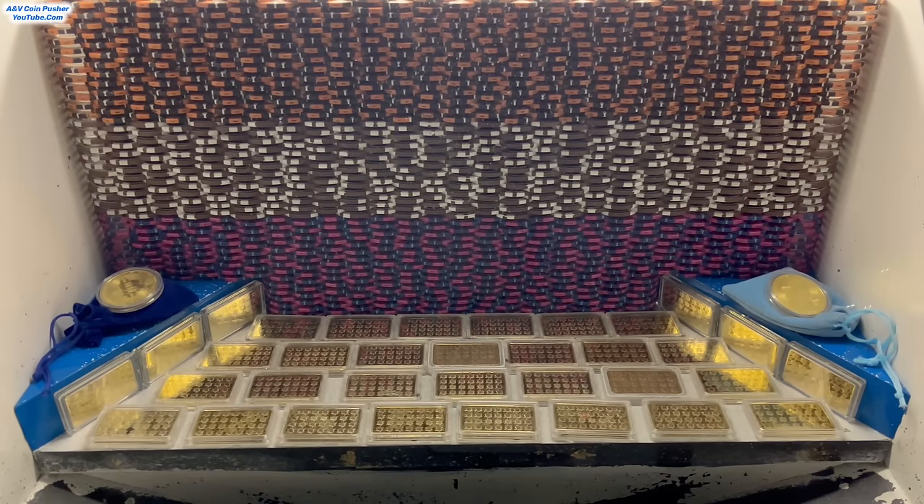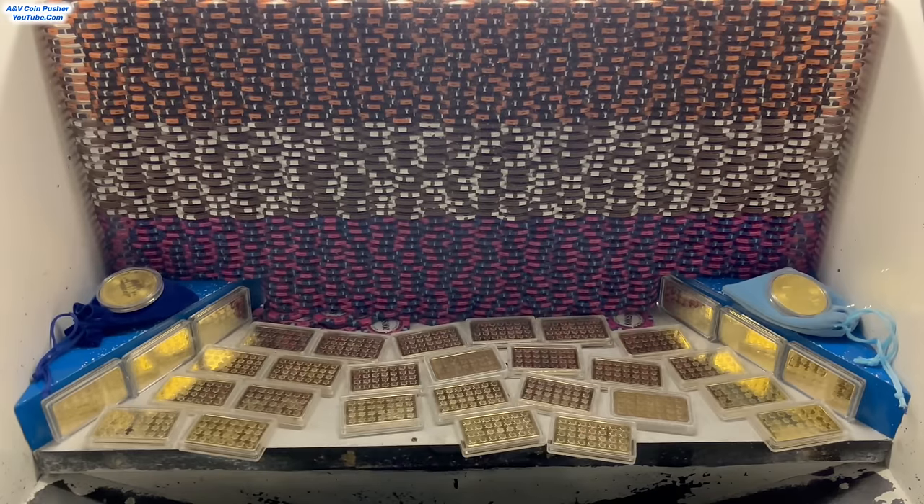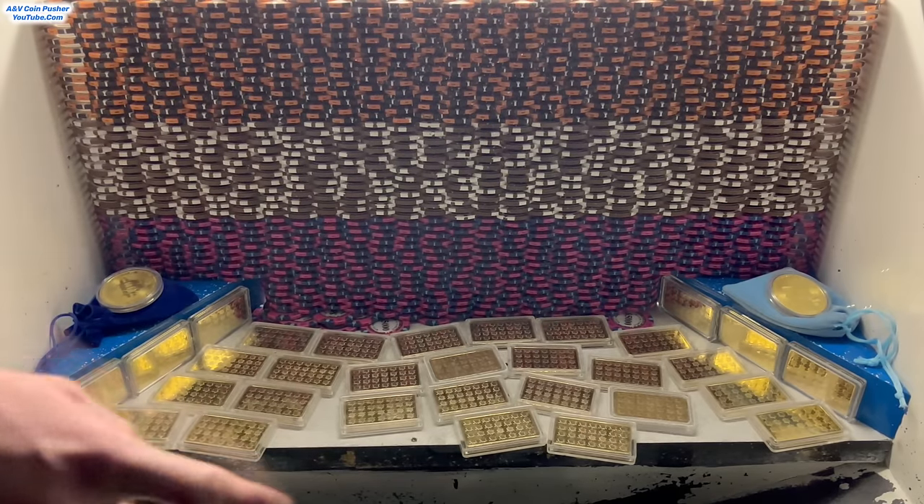Hopefully we can get the whole entire machine cleared out today. They got this thing jam-packed full — there's a massive wall of chips in there. The bottom layer, those pinkish purple chips, those are $5,000 chips. And the middle layer, those are $25,000 chips. And the top layer, those are all $10,000 chips. But they got like a floor of gold in there — that's pretty unique.